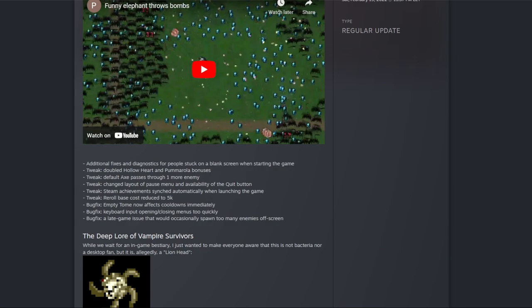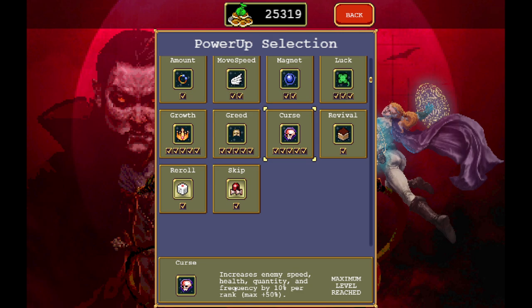So let's go into the game. First of all, the new cursed power-up: increase enemy speed, health, quantity, and frequency by 10%, max 50%. I have it maxed, so we should have enemies with 50% more health — which is pretty dangerous — and 50% more speed, which is also extremely dangerous. But we will have more enemies and more frequent enemies, and they don't do more damage. So theoretically, our meta progression should carry us — hopefully. The speed might kill us, but YOLO is how we do this.